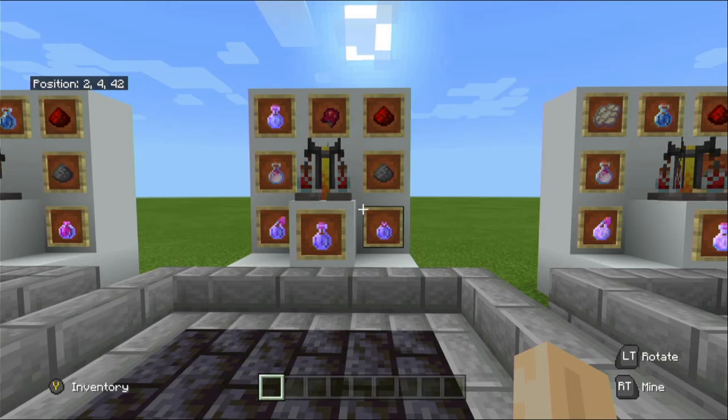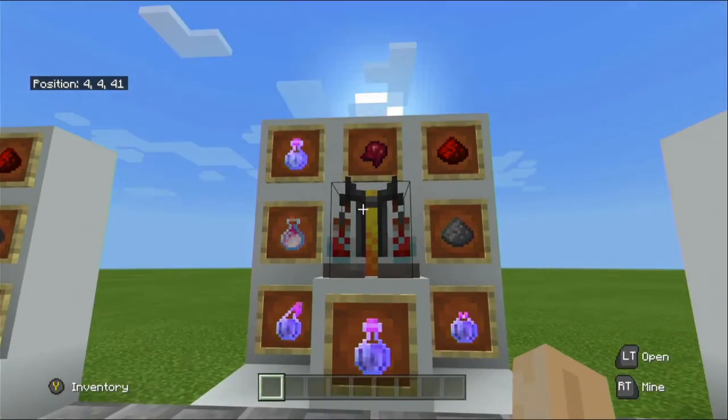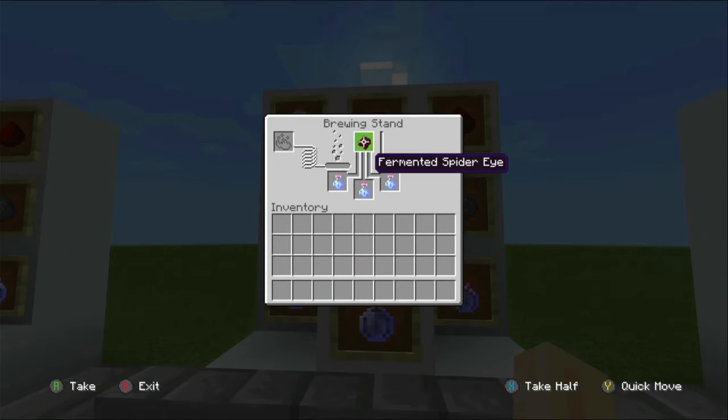Now we are talking about the potion of slowness. To make it you will need a fermented spider eye and a potion of swiftness — swiftness across the bottom, fermented spider eye at the top — in the brewing stand. The potion of slowness will slow yourself down by 15 percent for one minute 30. It can also be extended to four minutes. There is a level two to this potion: use redstone for the extended time, or glowstone to reach level two.